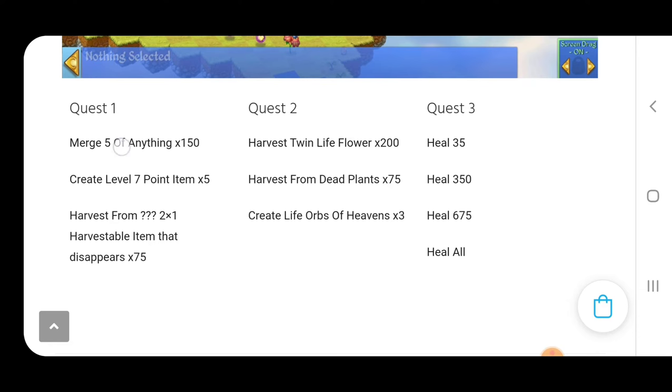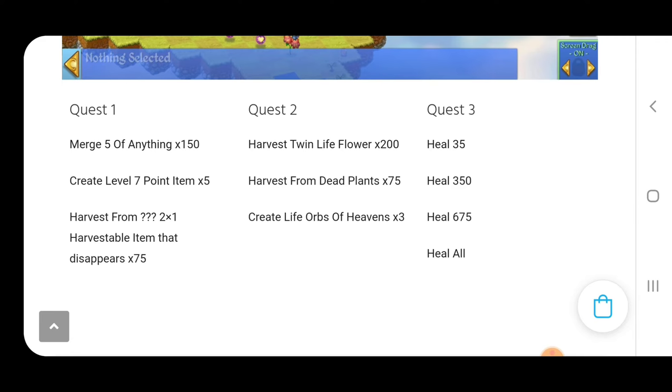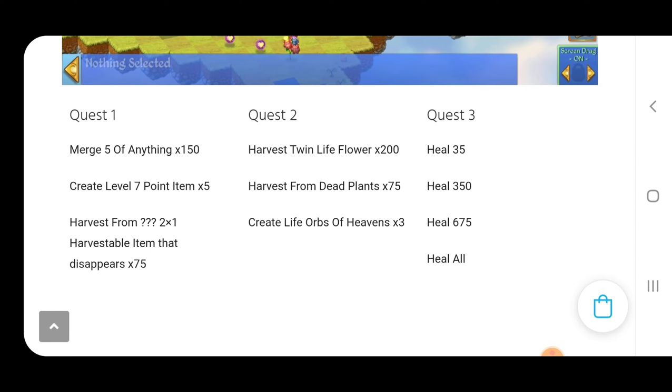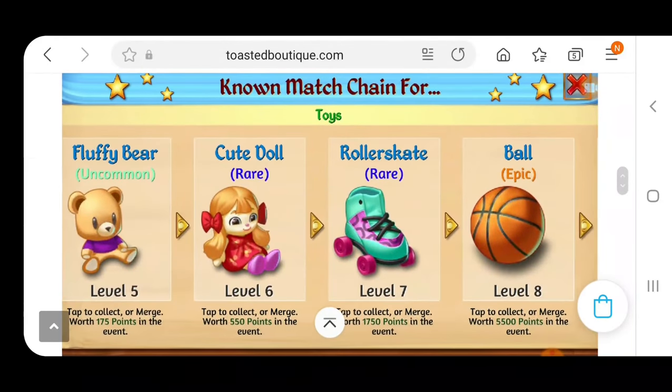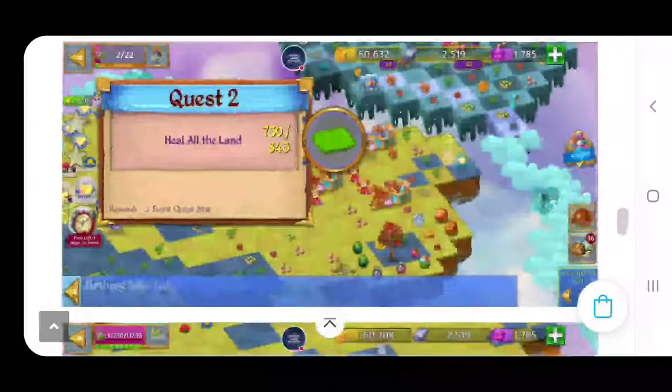After that, once you finish making 155 merges, then you have to create five of the level seven point items. For this toy event, that's going to be the roller skate — the level seven point item right over here. So get those merging, slowly but surely work on those point items, and save those cute dolls for those merges once you get that quest there.